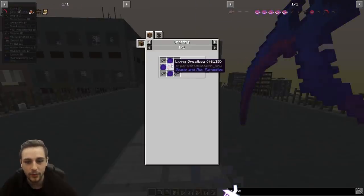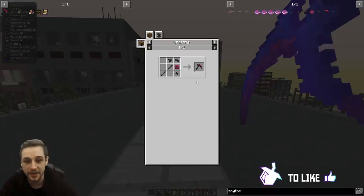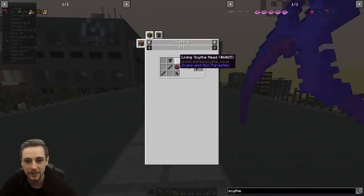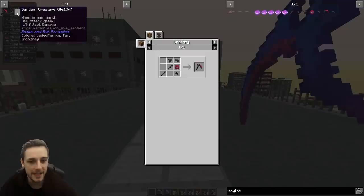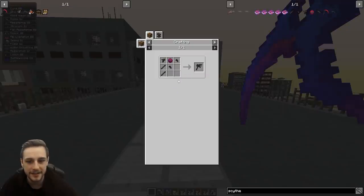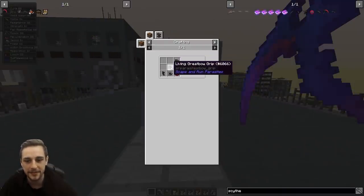The recipes for the actual living elements are quite similar to each other, just slightly different. You've got the living scythe handle, head, back, blade, and core for the scythe. Very similar for the great axe except you have two blades instead of one head. And for the great bow it's named differently but it's a very similar recipe.